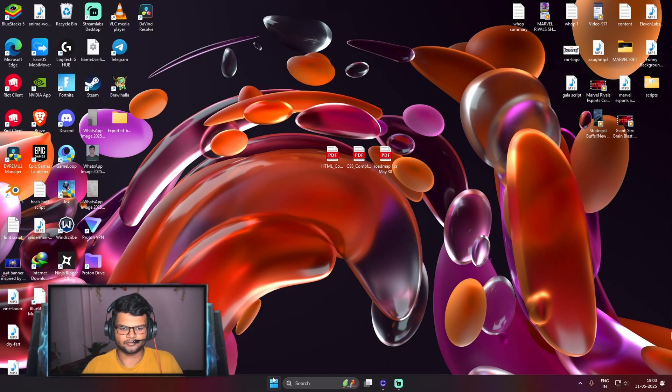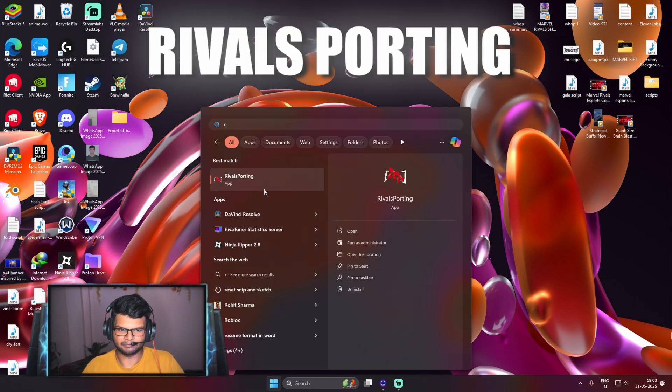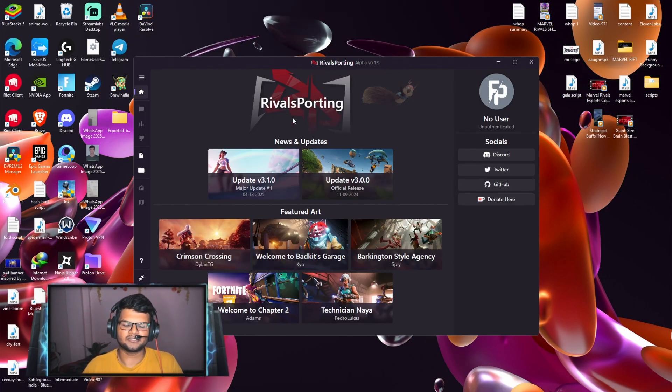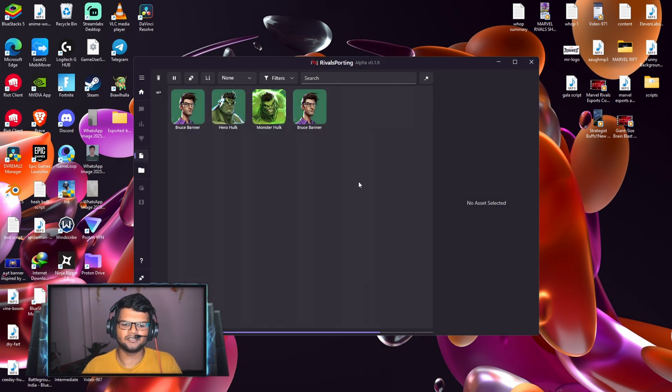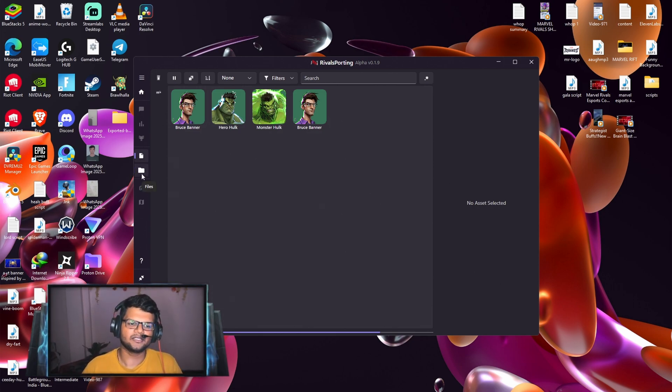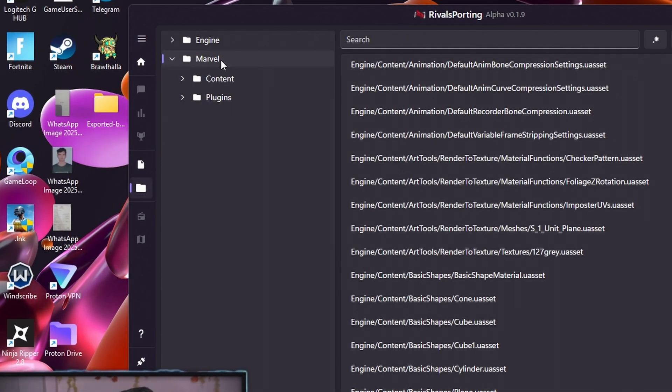First of all, we will open the Rival Sporting application. You can see it has started loading some assets, but when we click on the assets tab there are only four characters of Hulk and a huge error appears. You can just press Continue. Right now we can't do anything — the devs are working on this problem and will try to find a fix as soon as possible.